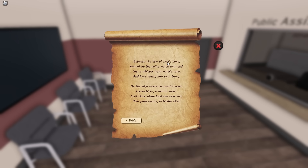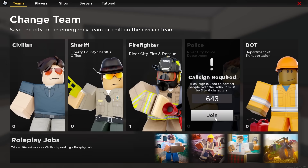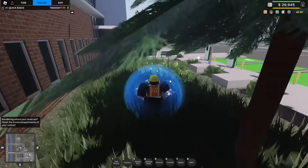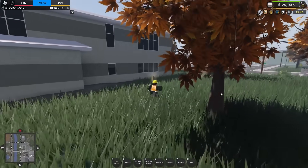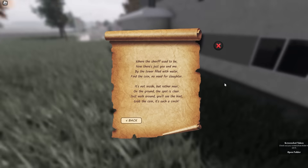'Between the flow of the river's bend and where police watch and tend.' This is back onto the police department. Switch to police and run outside, then over to the river. It should be relatively easy to find — it's on the side of the building over here. Go and collect that and we have the last one.